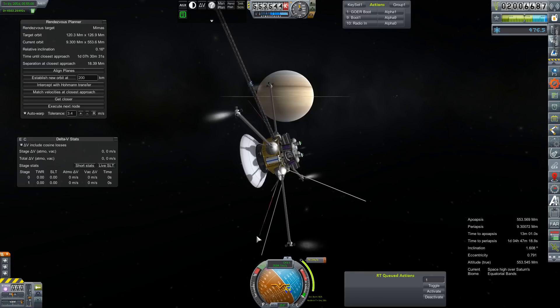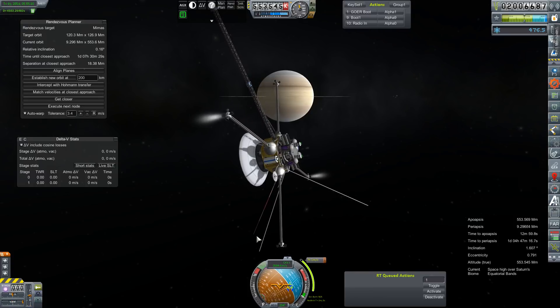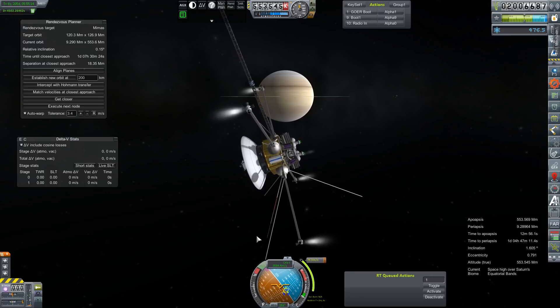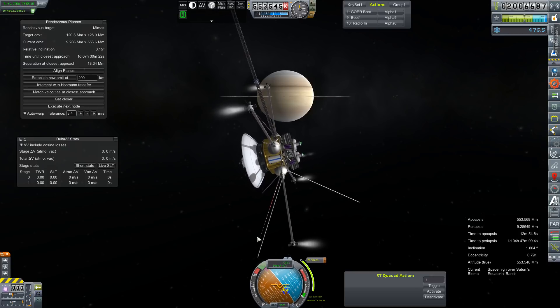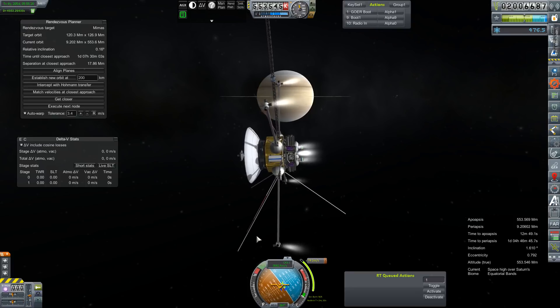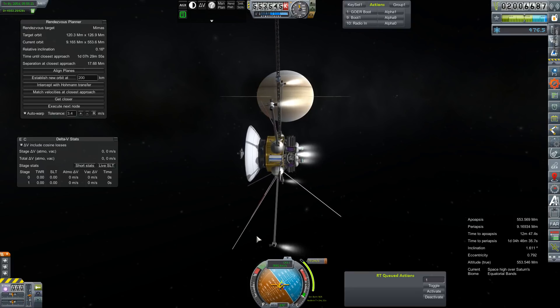It just really does not want to cooperate with me right now. Somehow, using MechJab — the last time I was out at this spacecraft I turned off SAS, or MechJab disabled SAS. And so it's a little wiggly.